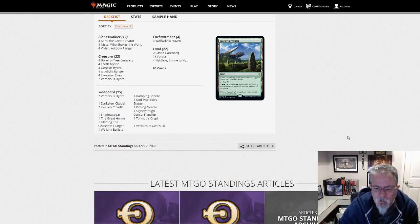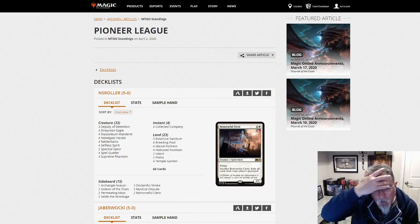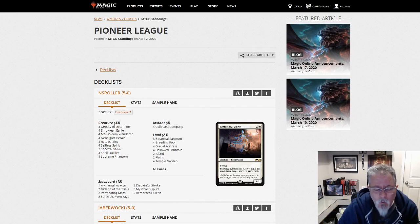Definitely some aggressive lists today — lots of Aggro Gruul and Mono Red and Mono White. Interesting to see how things are developing and what the next week of events looks like. If things are taking an aggressive bent, it'll be interesting to see how the meta adjusts. Thanks a bunch for watching — if you like what I'm doing here, please like, subscribe, hit the bell. Thanks a bunch, and we will be back tomorrow with Modern. Bye-bye.